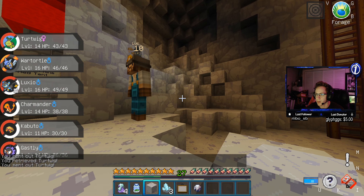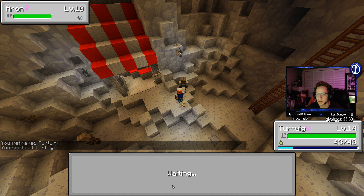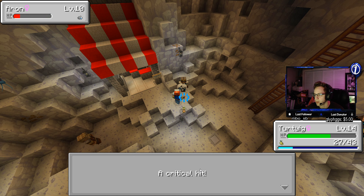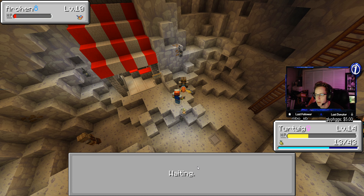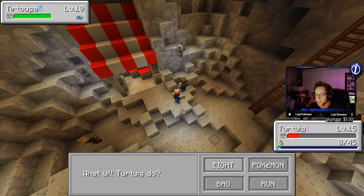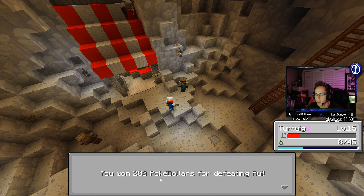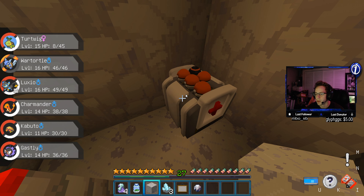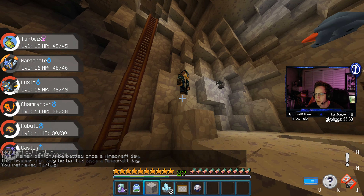Let's train against this guy — he has an Aerodactyl. Let's go ahead and try to use Razor Leaf. Just a critical hit. Let's use Absorb. There we go. Let's use Razor Leaf. We just need to get our Turtwig upgraded. Let's use Razor Leaf — should one hit him. Let's go! Not as tough as I thought. We just got $200 too, so that's helpful. We are very low on money. Can I keep battling this guy? No I cannot. We'll figure this out. If I get attacked by one more Diglett I swear I'll quit.